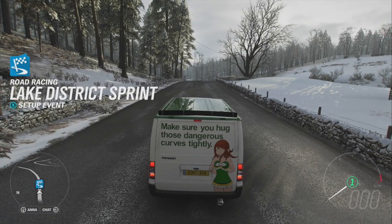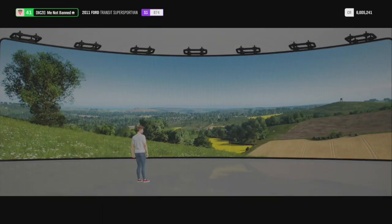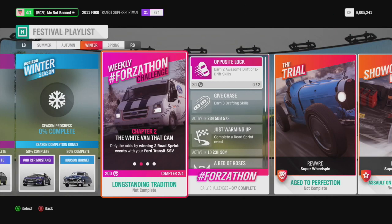Hey guys, welcome back to Because I Can Gaming. Today we are in winter in Forza Horizon 4. First things first, let's check out the Forzathon Weekly Challenge. You need to own a Ford Transit Van, and then you get the first one.